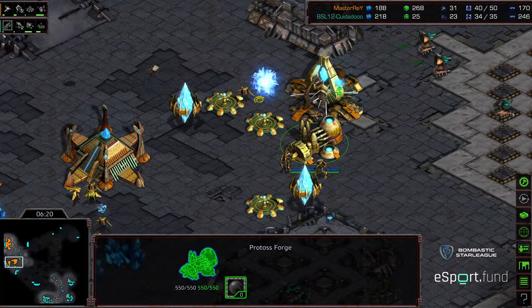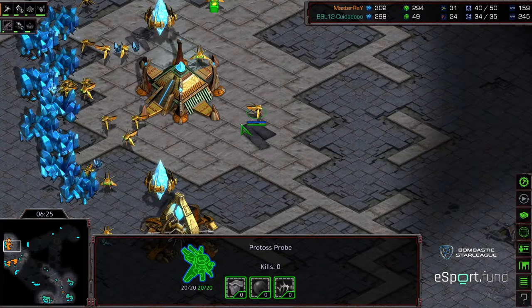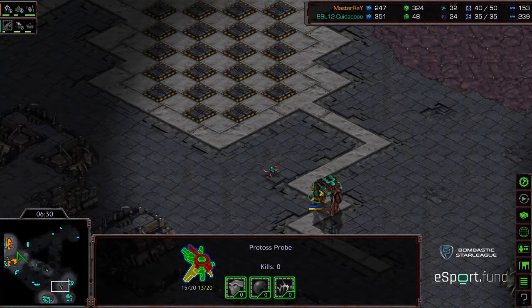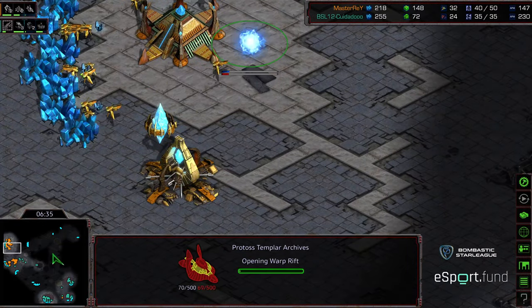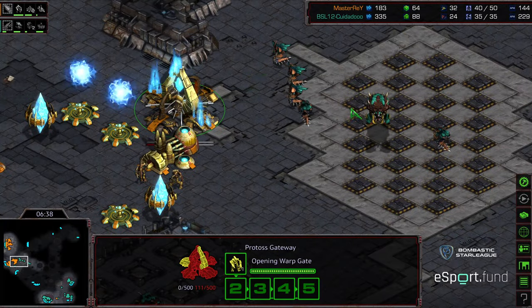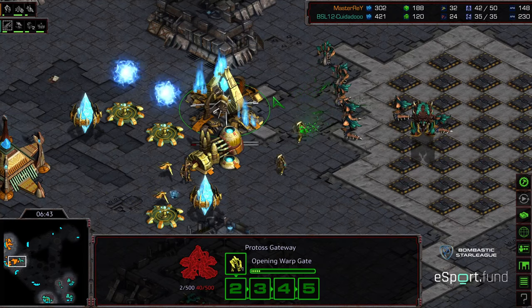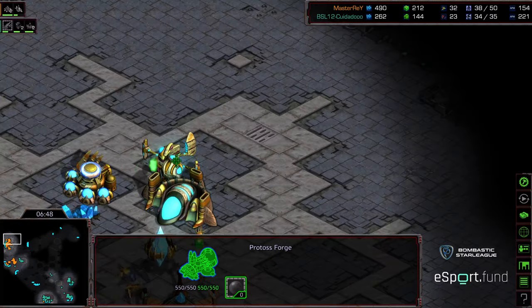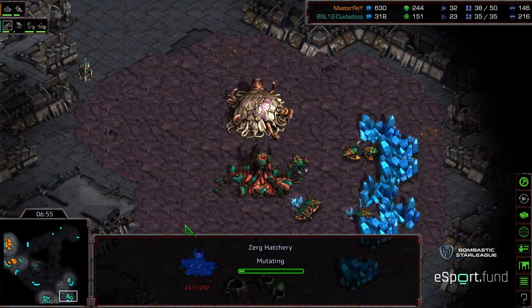Hydralisks moving up, taking some damage; he's going to work on that gateway again. Only two zealots on the low ground, but these cannons should be plenty of defense. Citadel of Adun warping in for Master Ray — so I think he's going to skip the corsairs stage and go straight to Templar Archives to get some dark templar out. There's already an overlord here, and Zeddy's assault on the front begins.